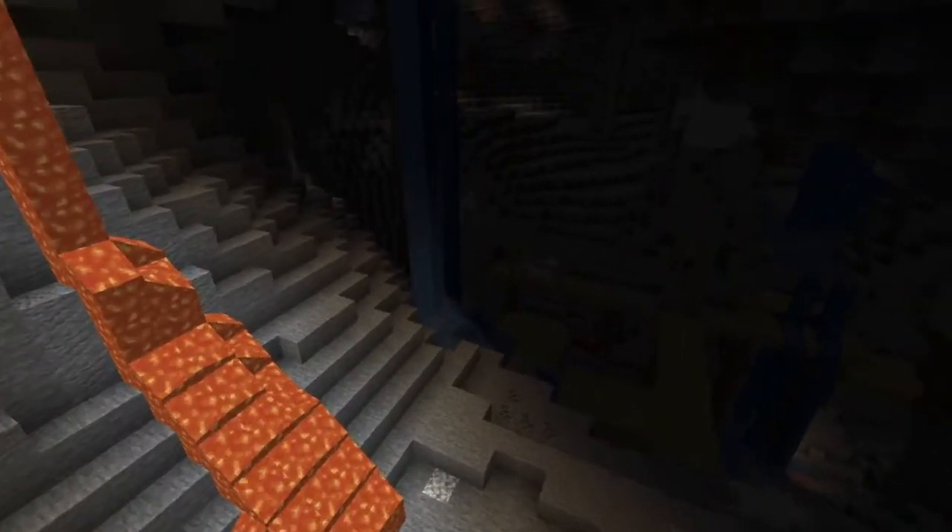Imagine this, but with the new biomes too. I am so excited for this update. This is something I wanted to find — an abandoned mineshaft that has generated crossing over a noise cave. A change they made to abandoned mineshafts is that instead of just generating floating, now they have these pillars which go all the way down until they touch the ground. They also made cobwebs float less. They've still said there's a lot more work to do — they've still got to sort out the generation of lava and ores.